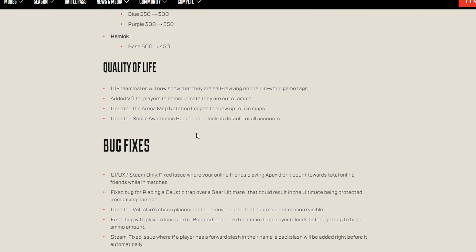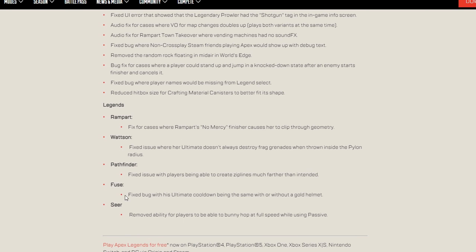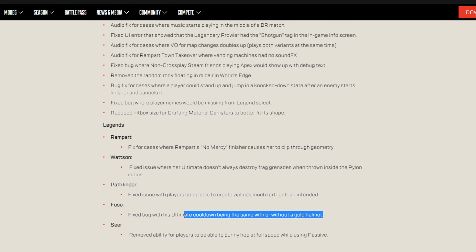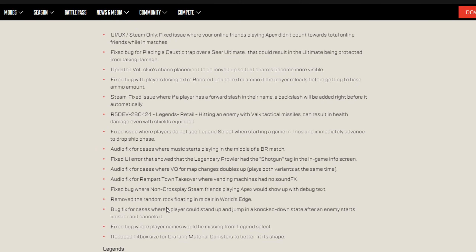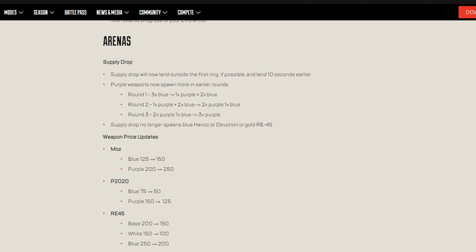Quality of life changes: teammates now show when they are self-reviving on the map, and they communicate when they're out of ammo. Map rotation images have been updated. For bug fixes, Seer's passive bunny-hop exploit at full speed has been removed, and the ultimate cooldown bug has been fixed.